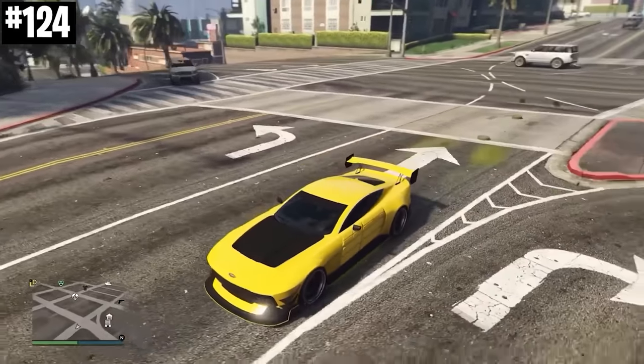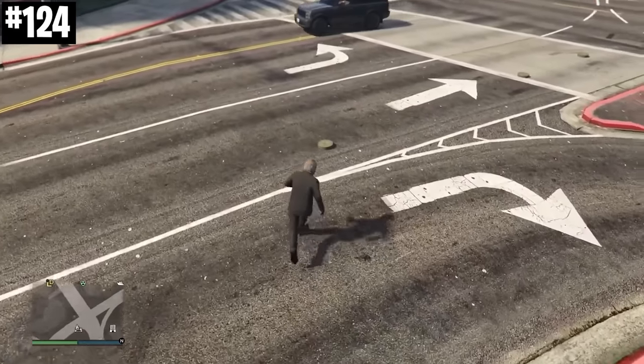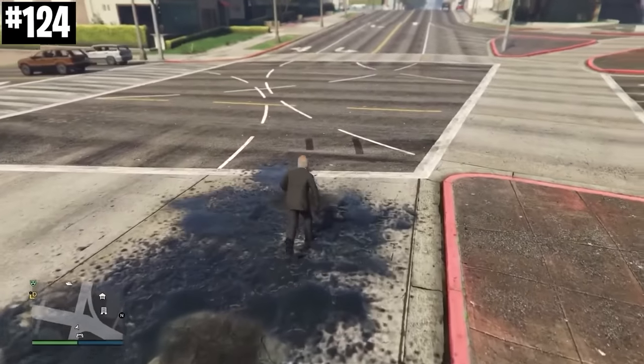You don't actually have to drive over slick mines to activate them. Simply walking over them will activate them as well, and it can be absolutely hilarious if you do this in a crowd of NPCs.